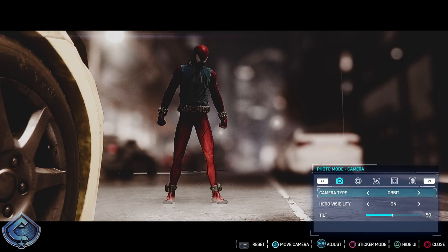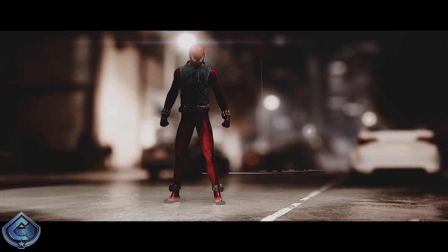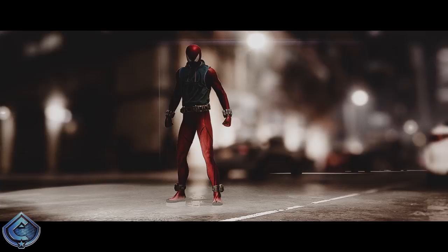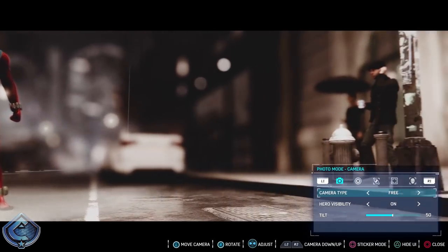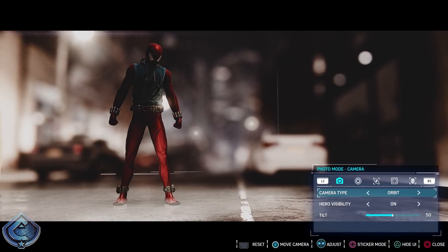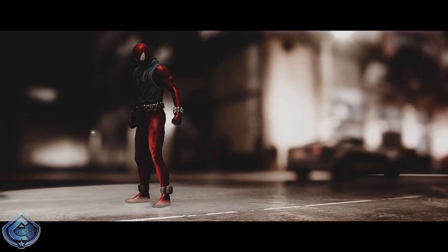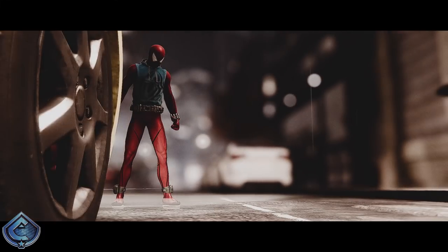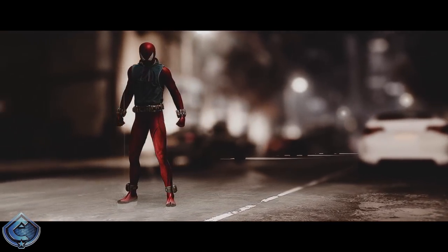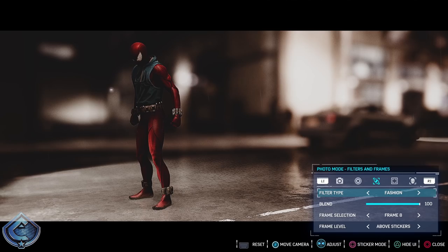If you want to make a GIF, head over to camera type and select orbit, then hide the UI. This locks the camera on Spidey and creates a 360-degree orbit around him so the camera moves around that position without panning. In free mode the camera just turns, but orbit locks onto him. This lets you get cool GIFs or movie-like scenes. It also helps with reframing — if you don't want the taxi tire in the shot, you can move the camera with orbit and still have Spidey standing there with the blurry background.